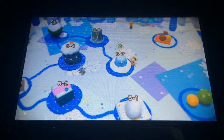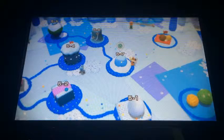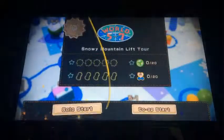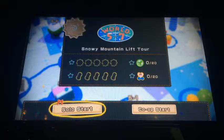Hey everybody, AZCardFan here. I'm going to be doing part 7 of my Yoshi's Woolly World walkthrough in world 5 — well, this time it's 5-7, so level 7 is called Snowy Mountain Lift Tour.